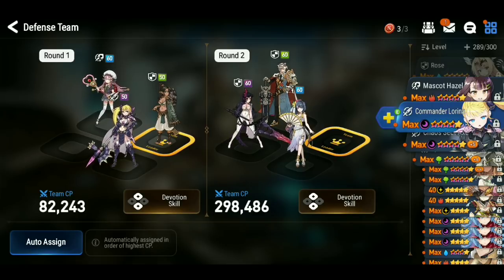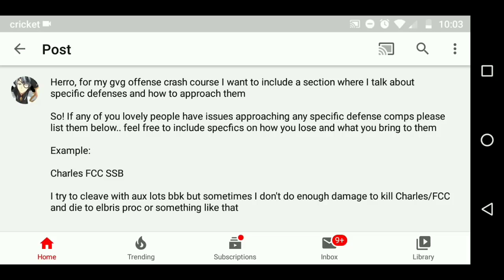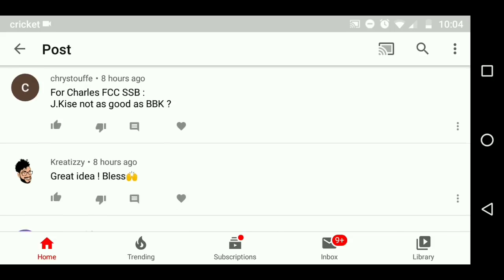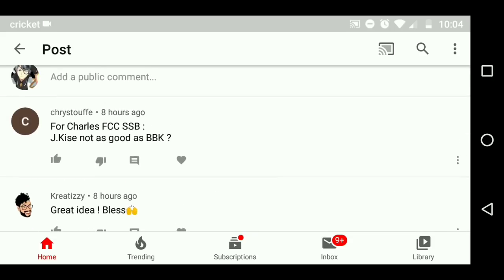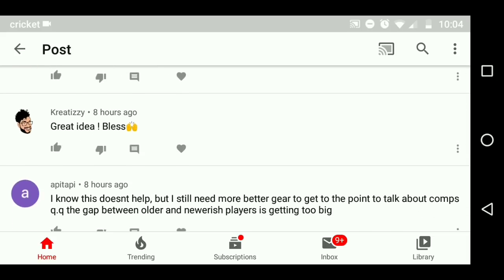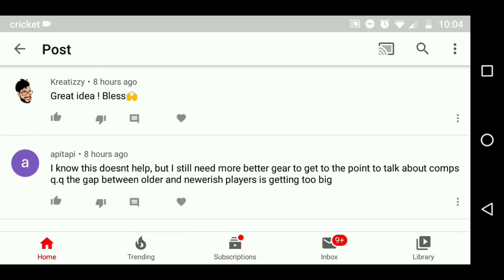Now we're going through community questions. I already covered Charles/FCC/SSB free-to-play in the previous part. As for cleaving that team — I don't think you should cleave it at all unless you're doing a Basar-Tywin cleave or something. Just going with Auxlots into that team is really risky. I don't recommend it unless you have C.Dom as well to guarantee killing some threats. The best way to cleave it would be with Basar to remove all barriers and then defense-break cleave.